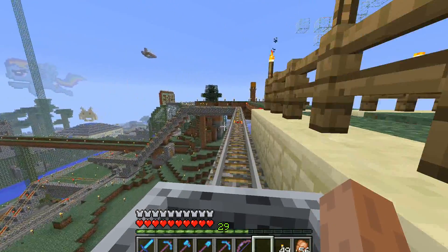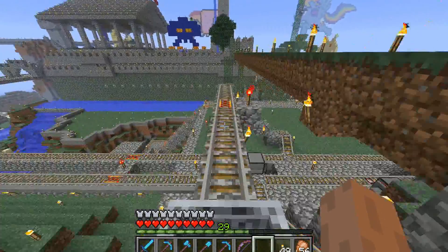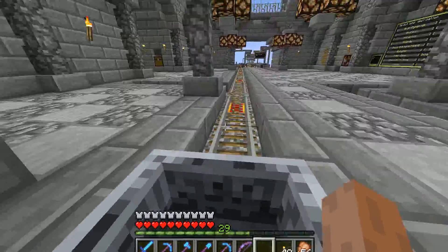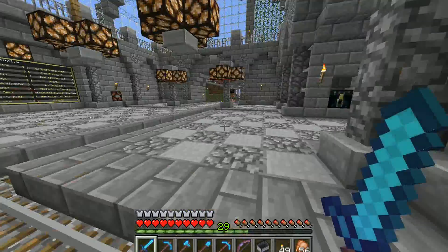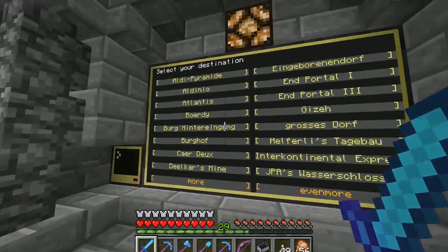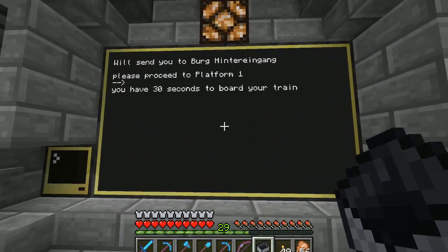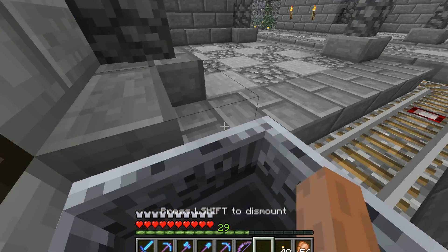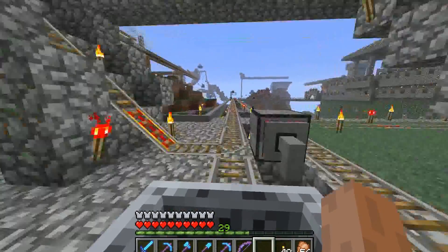Now let's just get back to the main station and I can show you some other destinations, and then I'll give you a short look into how it's all done. We arrived at the station and now I can select the rear entrance of a castle, which directs me to platform 1. I put my minecart here, press the button, and off we go.